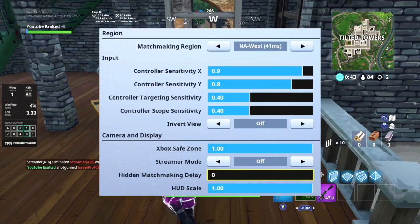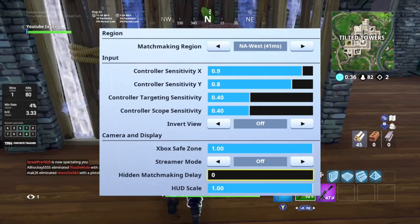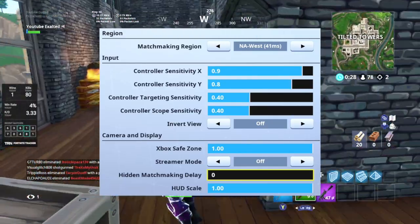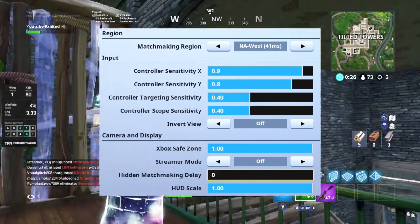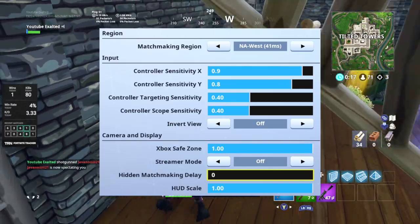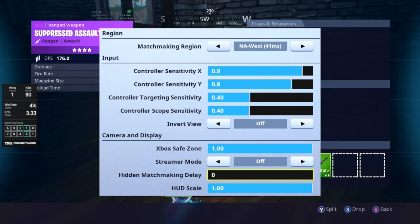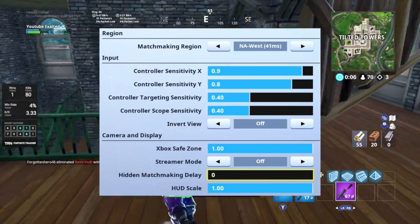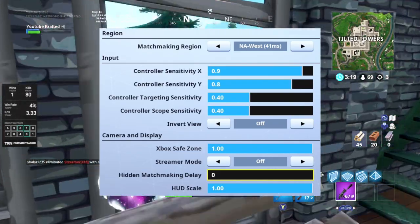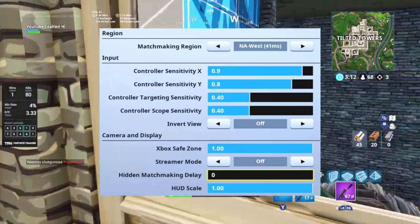Starting with the first screen, we've got matchmaking region. A lot of players have their matchmaking region on auto. The problem with auto is at that second when you join a game, it'll automatically put you into the server that has the best ping at that second. But there are constantly ping spikes, so if you're in the United States and have a ping spike on both NA West and NA East, it could throw you onto an Oceana server with bad ping. Look at the ping — the lower the number the better. Set it to the region with the lowest average ping, because every region has ping spikes.